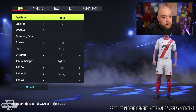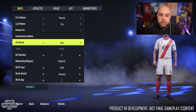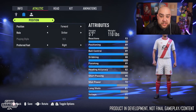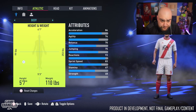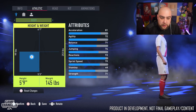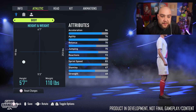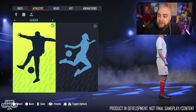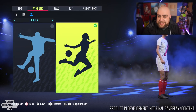On the avatar creation screen, you have the usual information to input when creating your pro. I run with an 87-rated athletic build. You've got the body type, position, height, and weight — you can make the pro as small or as tall as you want. Then you have the position and the gender option, so if you want to move from a male avatar to a female avatar, it's as easy as just doing that.